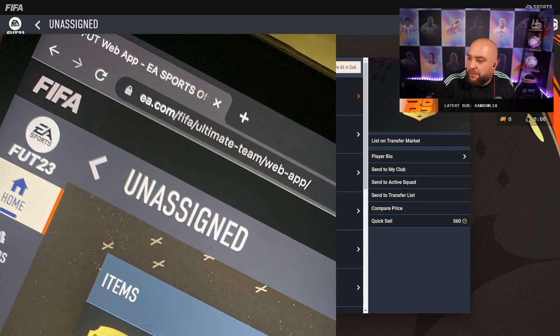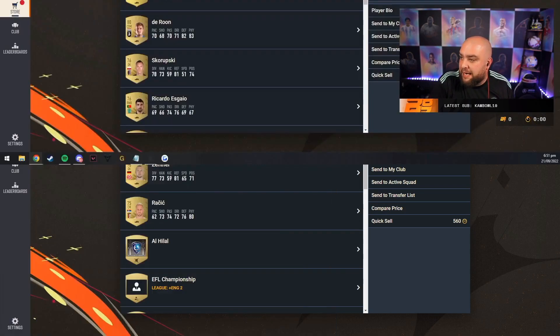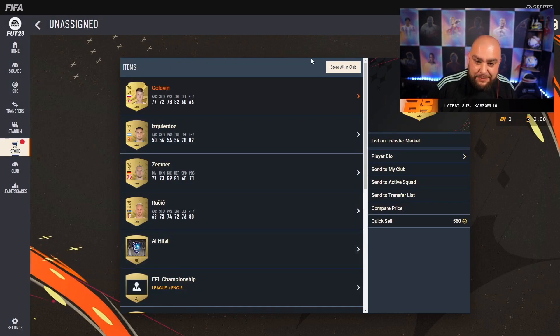We got a guy here - he got an Eddie Millertown, and you guys know obviously that's one of the best defenders in the game and the best one I've seen so far. This guy also hit a nice mid Hulk - what an absolute beast. So this is the expectation, but I'm gonna get my packs guys.